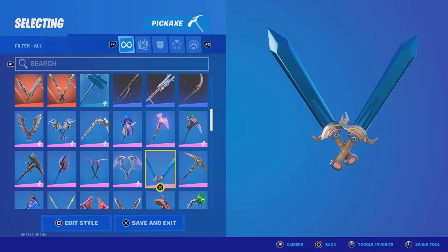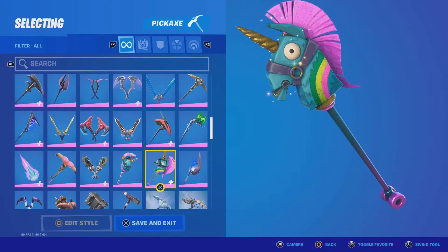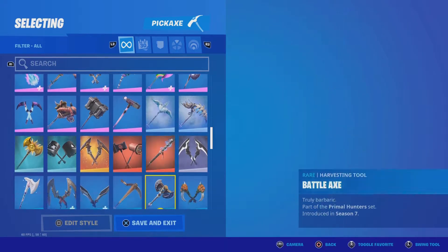Because around a month ago, towards the end of Chapter 2 Season 5, there were some Valentine's Day community battle things where you could get a free emoticon, banner, spray, wrap, and pickaxes. You were able to get the pickaxes for free as long as you completed the Valentine's Day challenge back then.